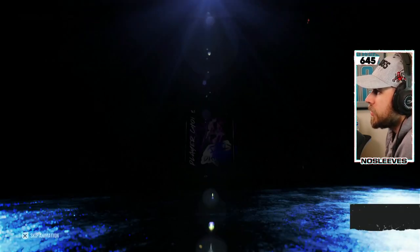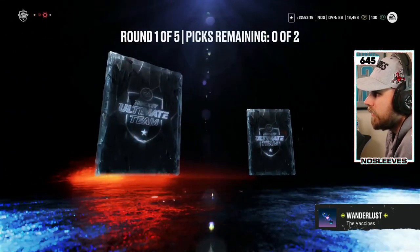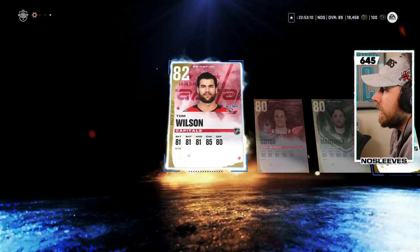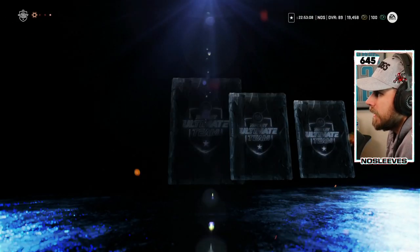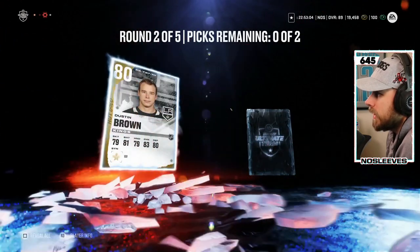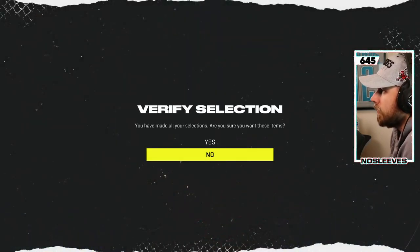On to pack number two — I'm sure EA will bless us with some huge pulls here in our free packs. Round one: 82 John Klingberg. Round two: Adrian Kempe, Travis Dermott, Dustin Brown — every single Kings player. We'll just avoid them.